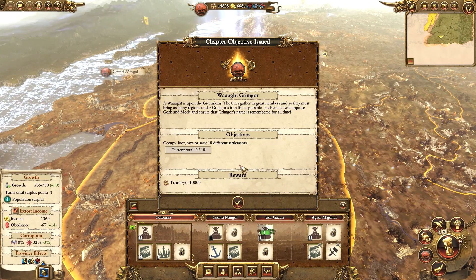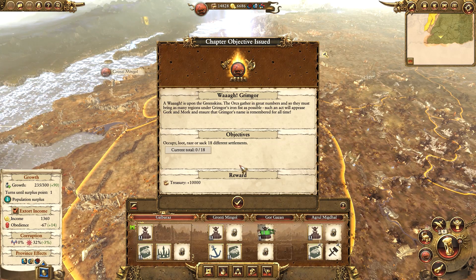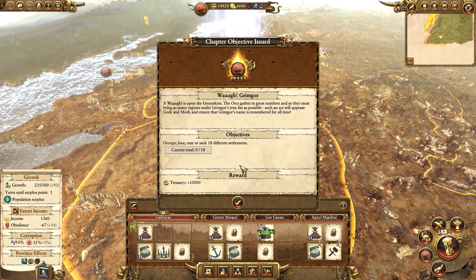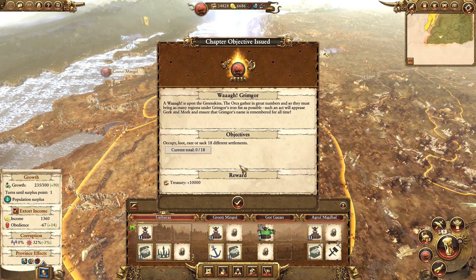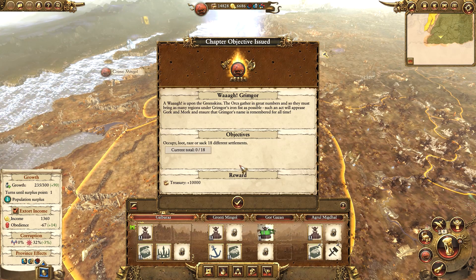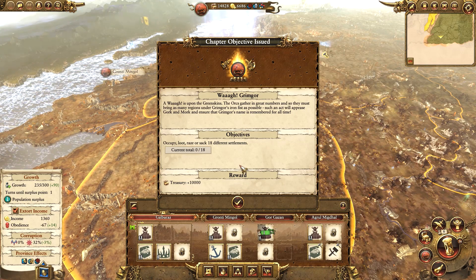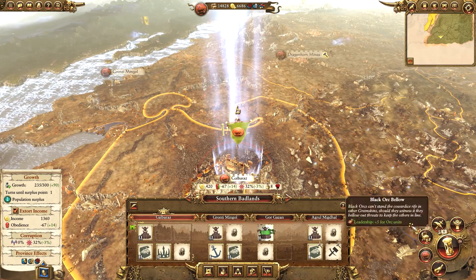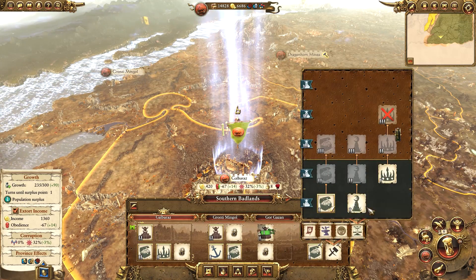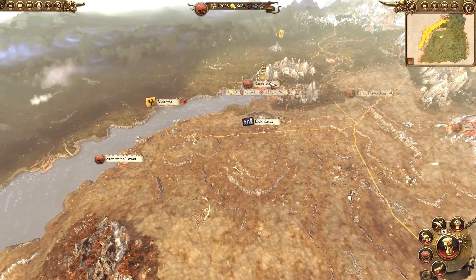Next chapter objective issued: Waaagh! Grimgore - a Waaagh is upon the Greenskins. The orcs gather in great numbers and so they must bring as many regions under Grimgore's iron fist as possible. Such an act will appease Gork and Mork and ensure that Grimgore's name is remembered for all time. So now we have to take 18 settlements. Let's finally get these buildings done since we did get a massive cash injection.